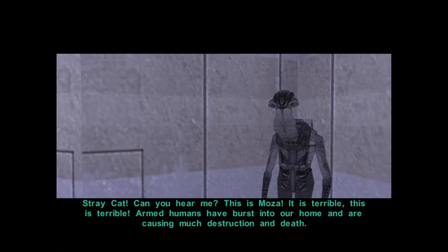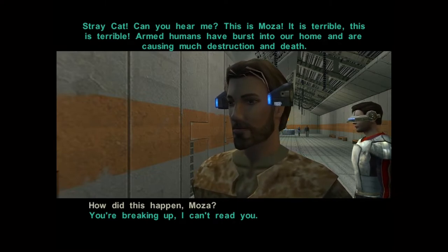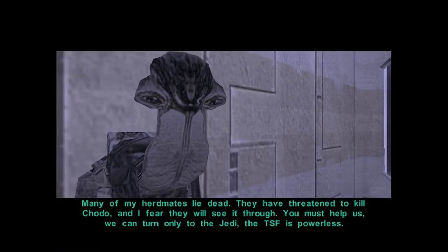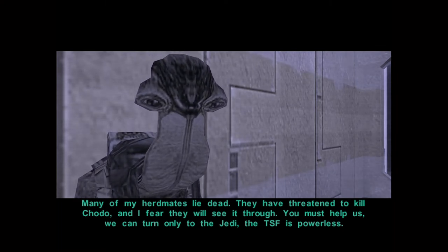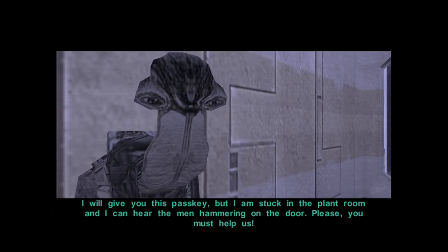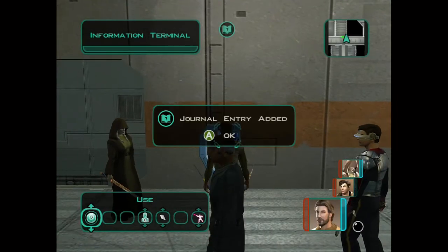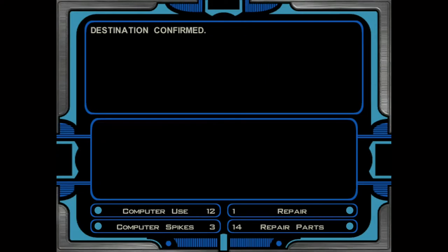Just as I'm heading to the dock module, I receive an emergency transmission from Moza. Armed humans have burst into the Ithorian compound, causing much destruction and death. Many herd mates lie dead. They've threatened to kill Chodo. The TSF is powerless. Chodo is held in his room with the door sealed. Moza will give me a passkey but she's stuck behind the plant room with men hammering on the door. Back to the west we go.